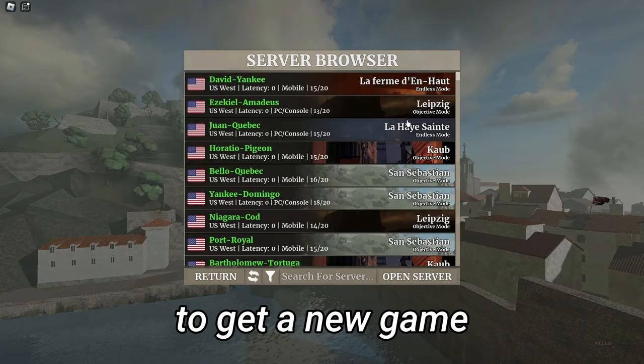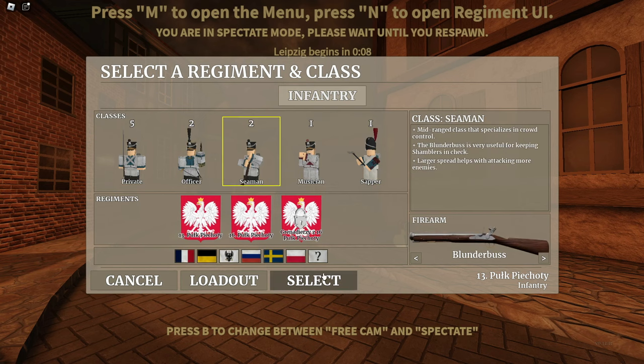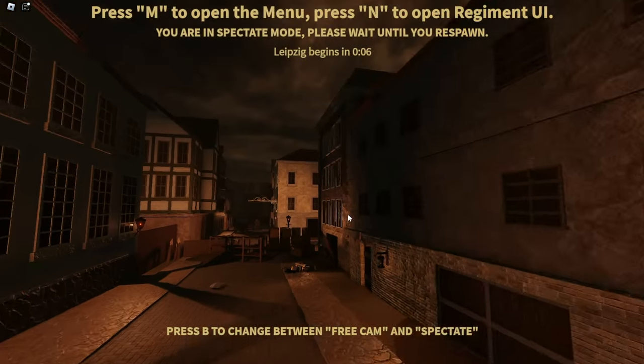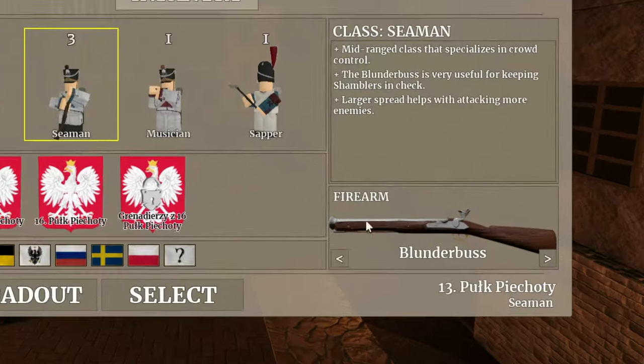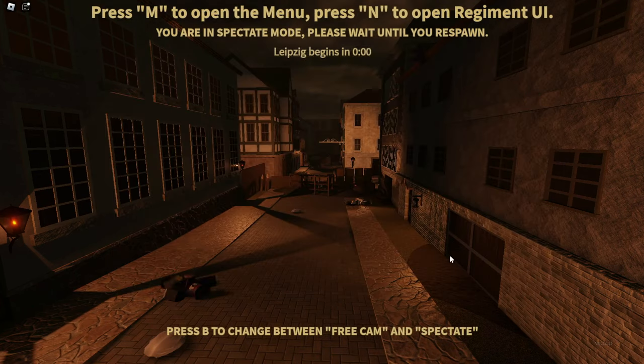I chose to just find a server to get a new game. Guts and Black Powder is one of your better — probably the best Napoleonic game out there — mainly because of the twist with the zombies, how you're against the undead. Let me try to pick the Seamen class. The reason why I like it is it's a blunderbuss, pretty much like a shotgun — very good for crowd control.